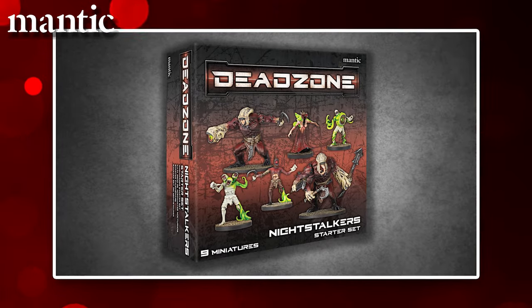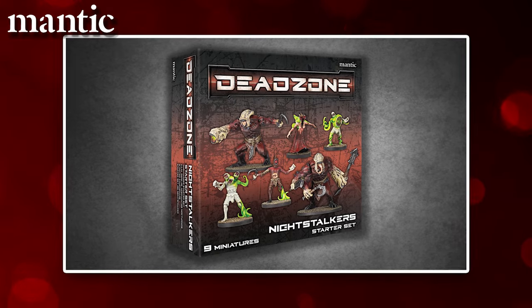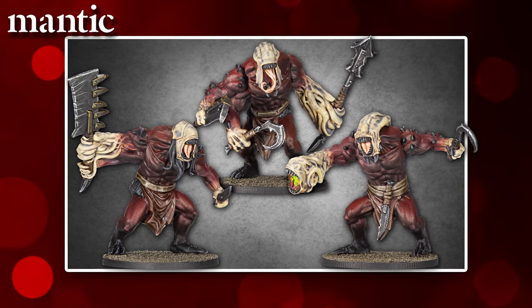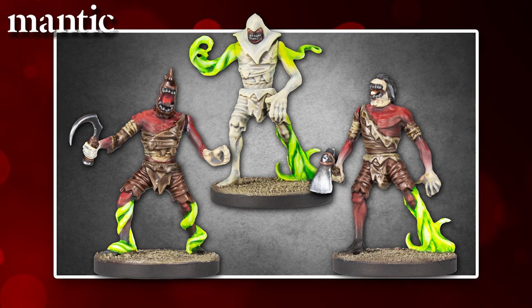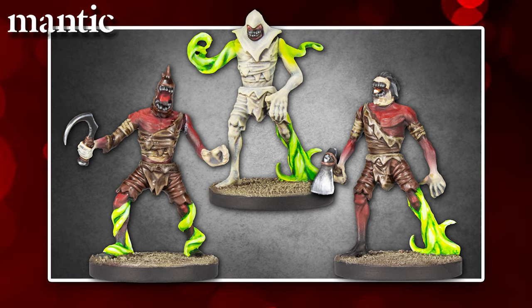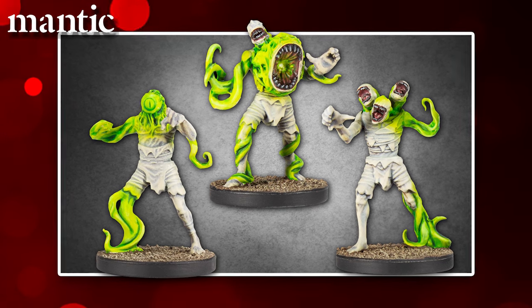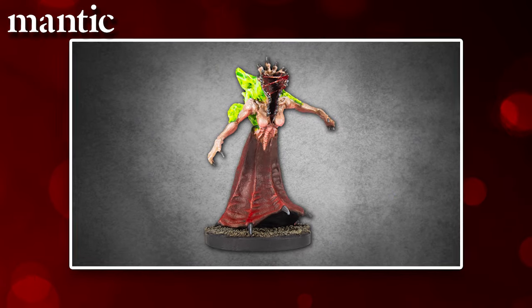Let's start with the Night Stalkers. You can bring your nightmares to life on the Dead Zone table with this Night Stalker starter box. Containing 9 miniatures, this box gives you a sprue from which you can make 3 butchers or ravagers, depending upon your tastes, a sprue from which you can make 5 scarecrows or spectres, or a mixture of them. This comes with the resin upgrade parts to equip 3 of your spectres with an astral beam, a void blaster, or a shadow barrage. Plus, you also get a resin banshee.